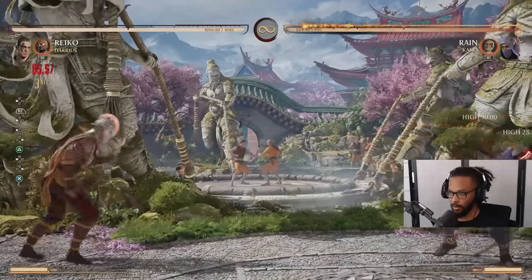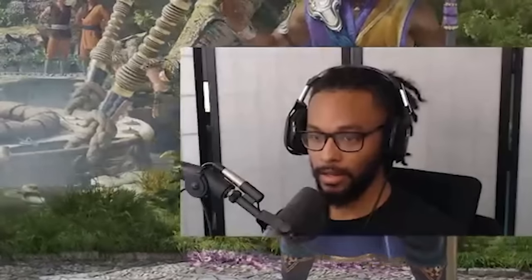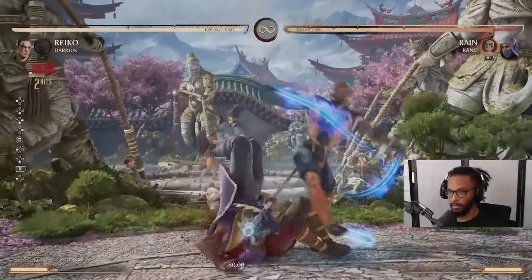I'm usually doing this so that I can build a whole bunch of meter, and if they get hit or chipped down along the way, that's a plus. Occasionally I mix up zoning with running in and scooping. They're losing health trying to get in, and then by the time they finally do get in, I'm this badass character that can just command grab you and full combo you.